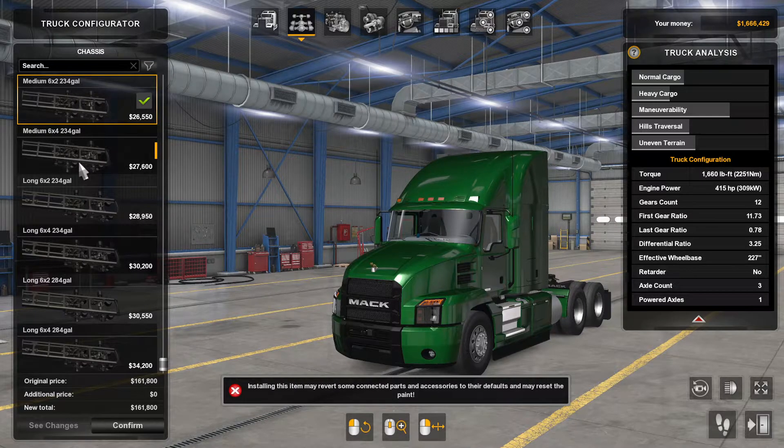For the chassis, it defaults to 6x2, but my personal recommendation is to put it on 6x4 - it gives more power. With 6x2 you've got one rear axle powered, with 6x4 you've got both powered, so if you've got heavy loads and get stuck you've got less chance of spinning out. Day cabs come with the short chassis, mid-range sleepers with medium chassis, and big sleepers with a long chassis.